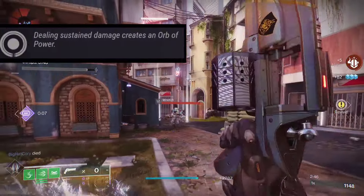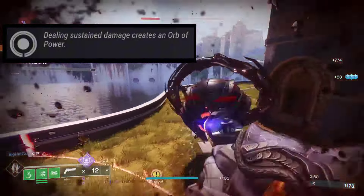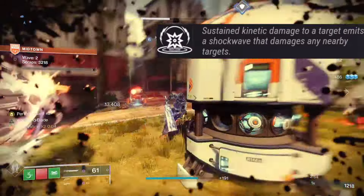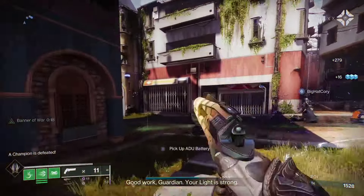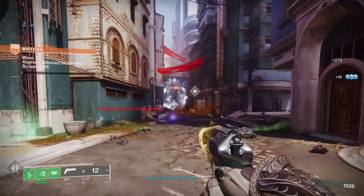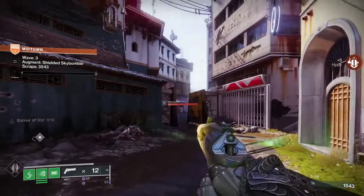Another PvE roll is Attrition Orbs paired with Kinetic Tremors. Attrition Orbs means dealing sustained damage creates an orb of power, and pairing that with Kinetic Tremors' sustained kinetic damage shockwave should be pretty good for generating orbs while the kinetic damage helps proc Attrition Orbs.